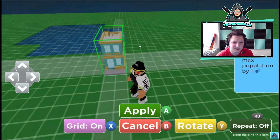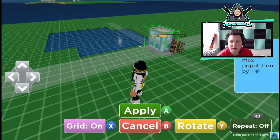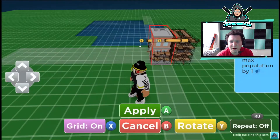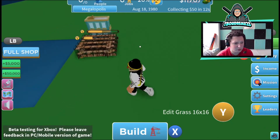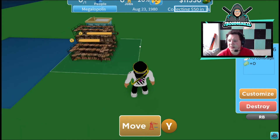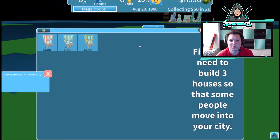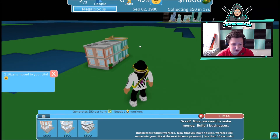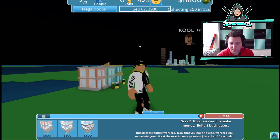This is where I'm going to put a pathway. We're also going to buy one of these, put those right there, buy a red one and do that. Then going to edit grass — you can customize the grass and do all kinds of things.